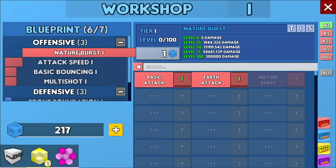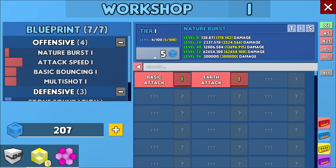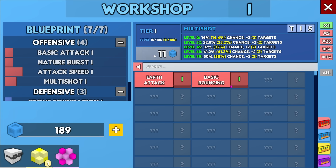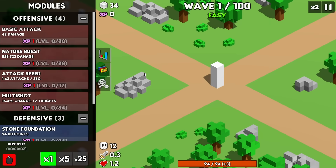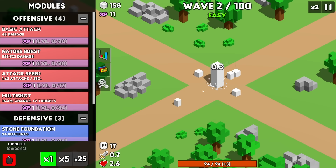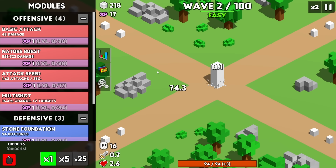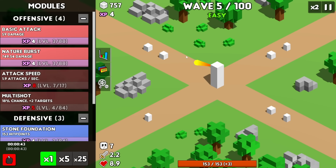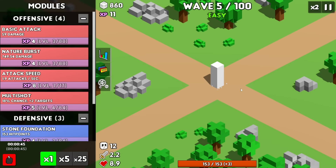Let's go ahead and replace the bouncing to see what we're working with. We'll upgrade this a few times. Maybe I should keep the basic attack in there — I'll take out the bouncing since I'm not really using that anymore. We'll upgrade the chance for multi-shot again and again, and the nature burst, because I really want to see what that does. The nature burst at level 1 does 537 damage. It does a little splash of elemental damage for a lot of numbers — 1,024 already!